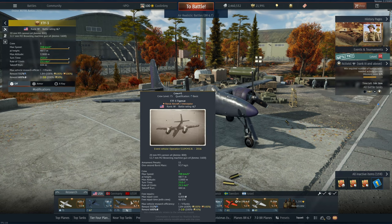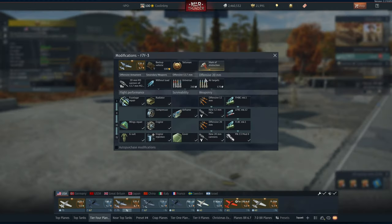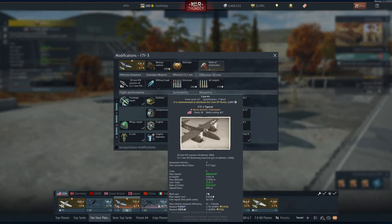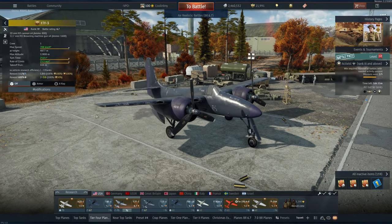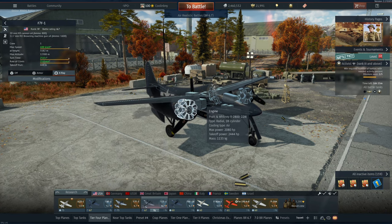It has 11 armament presets whereas the F7F-1 only has four. It doesn't really matter all too much since these won't typically be used — the HVR rockets aren't that good. It still has the 1000-pound and 500-pound bomb loadout. The only other real thing you might want to use are the Tiny Tims, which the F7F-1 does not have.